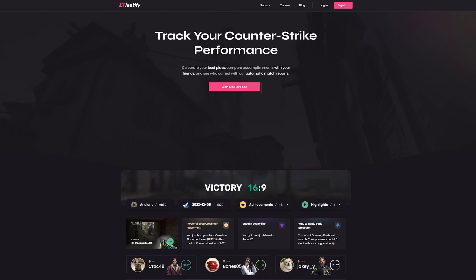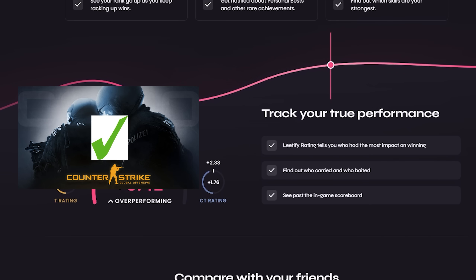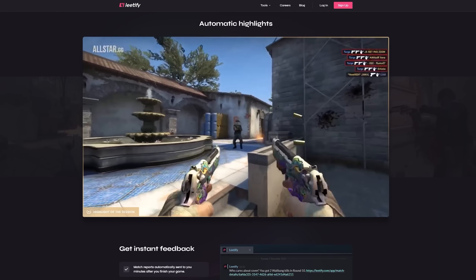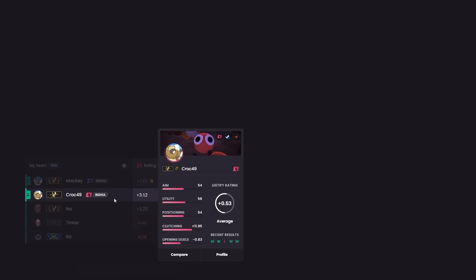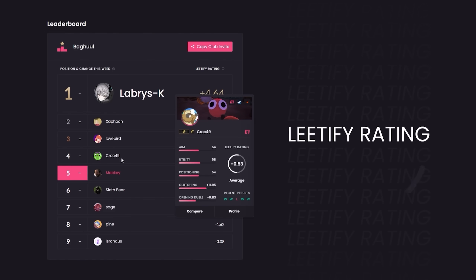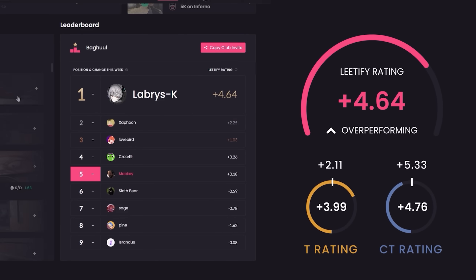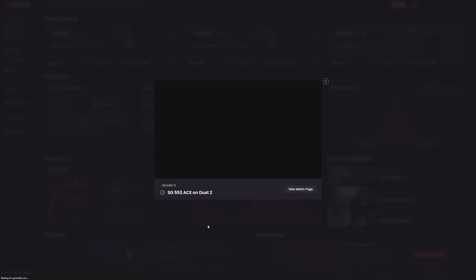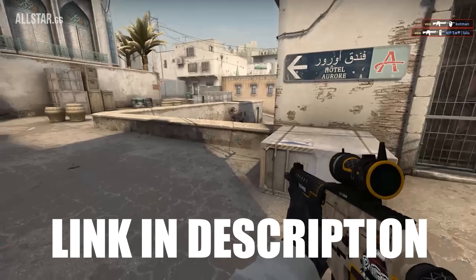First, I want to talk about our sponsor, Letify. Letify helps you track your CS performance regardless of the version, hopefully making you a better player. You can track your true performance with their rating system that focuses on impact instead of kill-to-death ratio, and compare that with your friends. You can also track your bragging rights with their automatic highlights. Check out Letify for free at the link in the description.